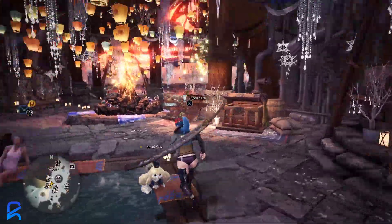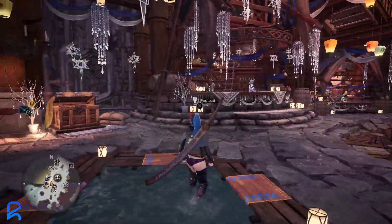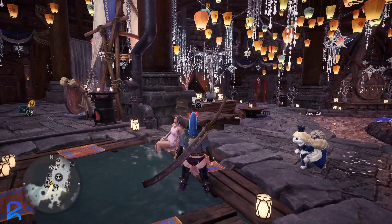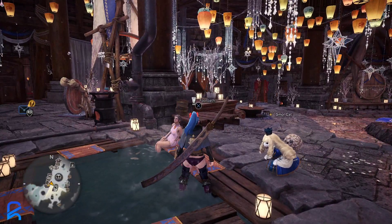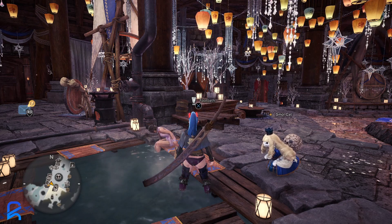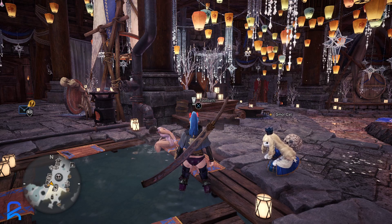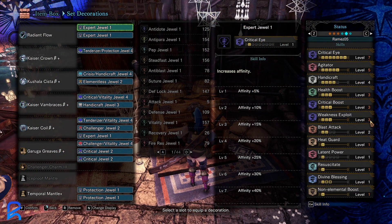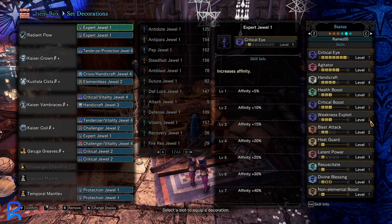Once you finish the game, the first Longsword you want to make is the Shara Longsword. That is the best endgame Longsword up until the Gold Rathion Longsword. It's really interesting to make these builds because you do need a decent amount of Handicraft, and you can use Non-elemental Boost. So it's gonna be a little tricky.